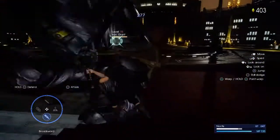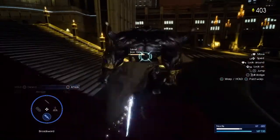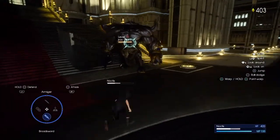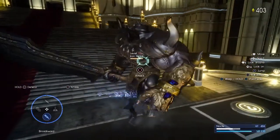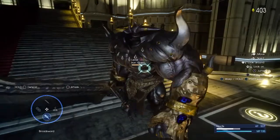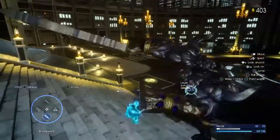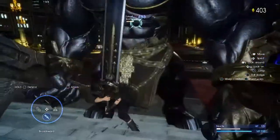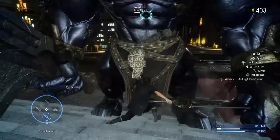Right here you see me doing normal attacks. There are actually four types of attacks you can do with the broadsword. The first one is the normal attack. The second one is the lunge-in attack with the blue streak behind you — there's a reason I mentioned the blue streak. The third one is the charge, which you can hold down. And the fourth one, we'll see right here, is my favorite — the lunge attack without the streak.